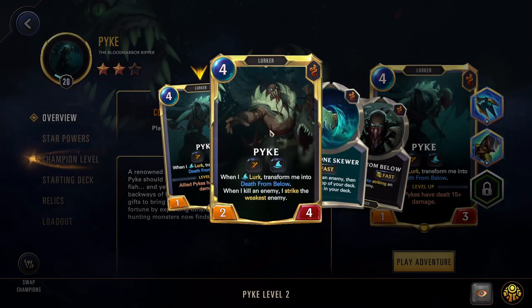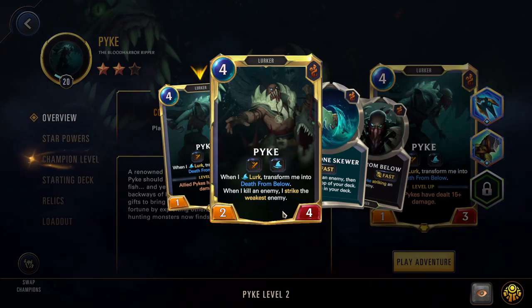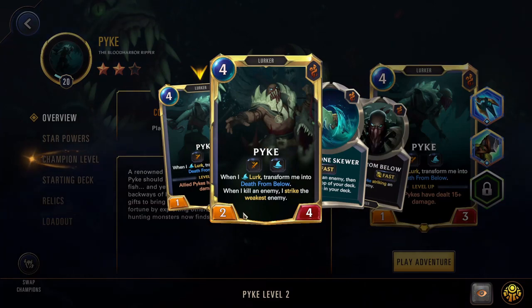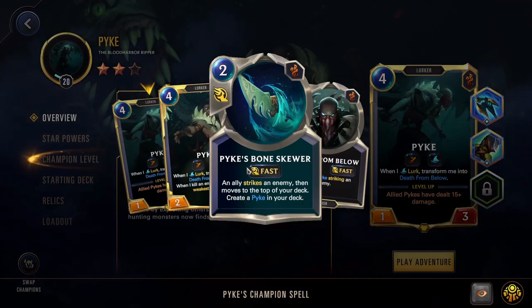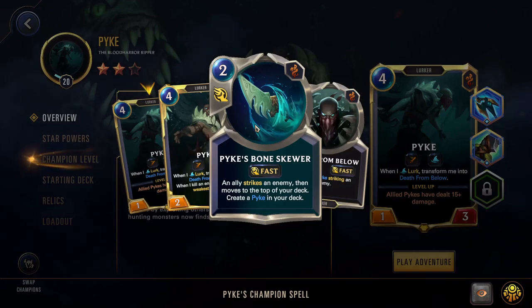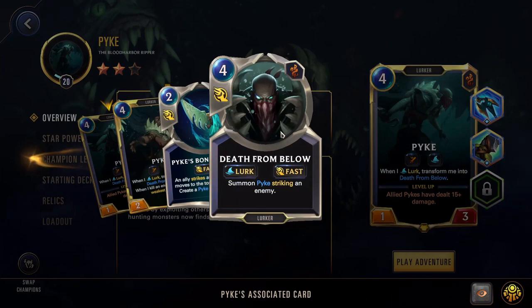It's good to have extra copies of Pike so you have more and can sacrifice some if you need to. When he levels up he gets +1/+1 and now when he kills an enemy he strikes the weakest enemy. This will keep scaling — if he kills a unit and then strikes the weakest enemy, if he kills that one he'll move on to the next, and he will just wipe out the entire board. If you can get him to a very high power you can use him to consistently wipe the entire enemy board. Bone Skewer is his champion spell — an ally strikes an enemy then moves to the top of your deck and creates a Pike in your deck. This is very good for guaranteeing the top card in your deck is going to be a Lurk card, and you can use this to put Pike on your deck, attack, and know you're going to transform him into Death from Below.